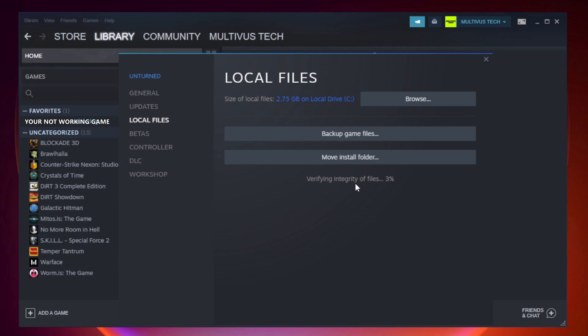Click Verify Integrity of Game Files and wait for it to complete. After it completes, click Browse.